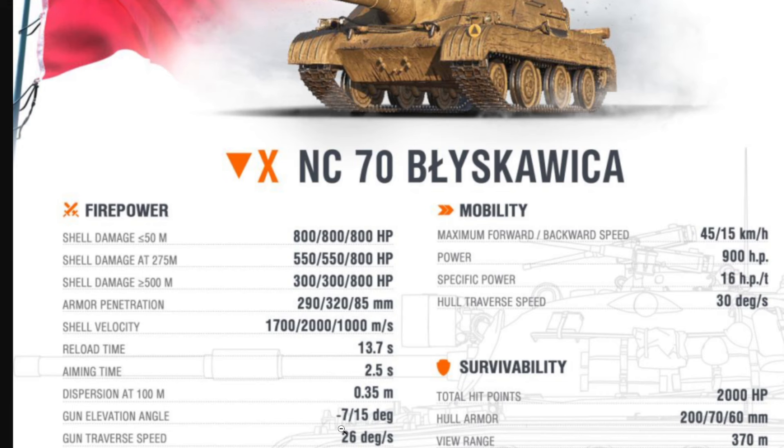The gun elevation angle is minus 7 degrees and plus 15 degrees. The gun elevation is restricted by the breech because there's a roof on the vehicle — it cannot go beyond the roof, which restricts both elevation and depression. Gun traverse speed is 26 degrees per second. This vehicle does not have a turret, so my advice is to lock the hull when you move the gun around.